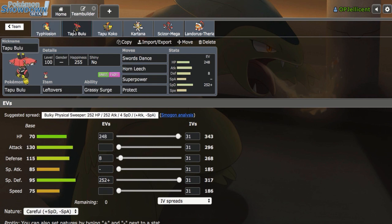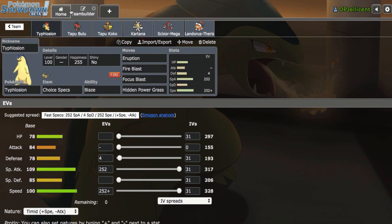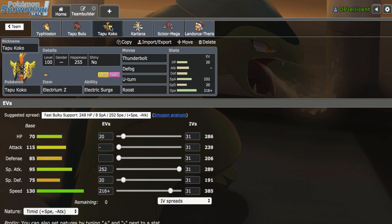Pairing it with a Tapu Bulu, because of the grassy terrain support, really helps out our Kartana, and it's also able to take Water and Ground type attacks that Typhlosion hates. Coco is our Defogger and Z-Move user for the team, and also provides U-Turn momentum into Typhlosion, which is very helpful.